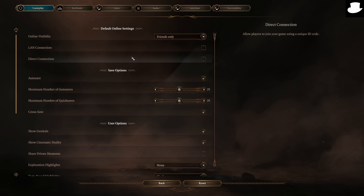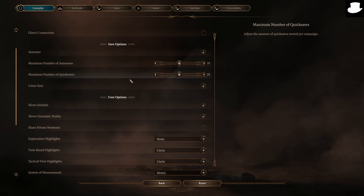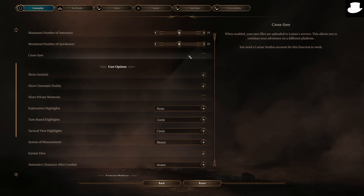Online visibility, LAN connection, direct connection if you want. Auto saves, maximum number of auto saves, quick saves, and cross saves. I would honestly disable cross saves because the Larian servers for backing up your saves have been kind of funky lately. If you're just on Steam right now, keep with the Steam cloud saves and disable the Larian cross saves. You should be fine with that moving forward unless you are switching between console and PC.